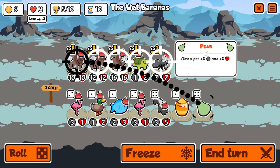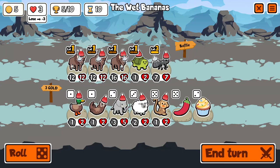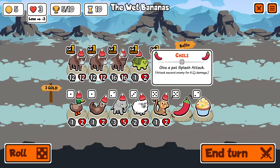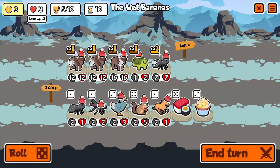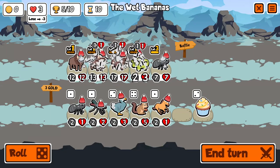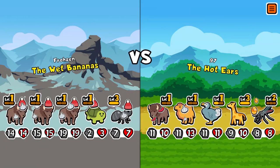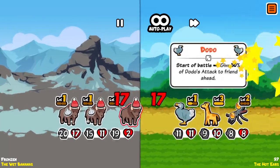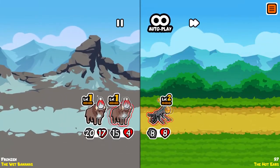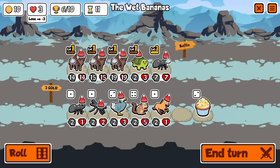We've got three hearts currently — if we lose one more we actually get kicked out. We have currently five wins. Really what we're banking on here is just pure scale. We lost early game because we were trying to get all of these pieces together — especially getting that level three ant took a lot of our resources. But late game, once you get to where we are now, we're going to scale so hard that it's going to be pretty hard for us to lose.